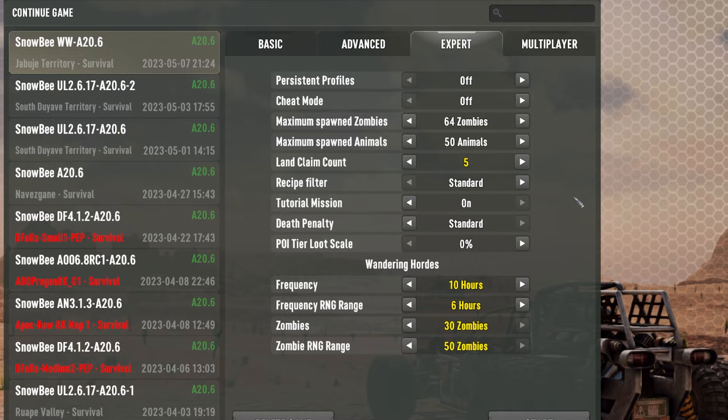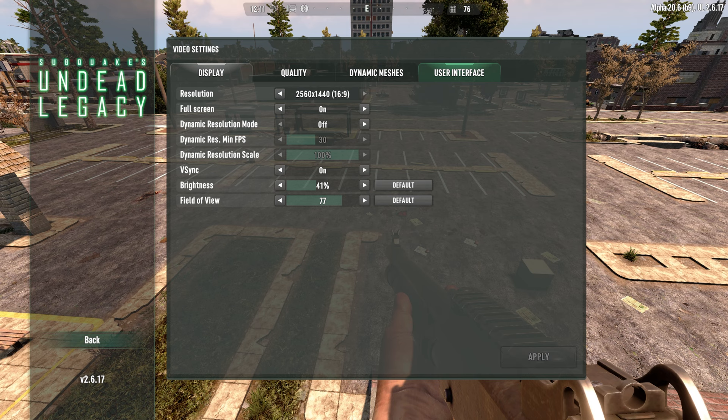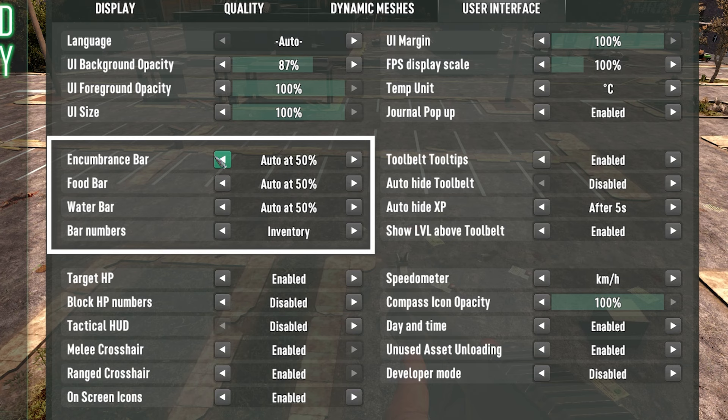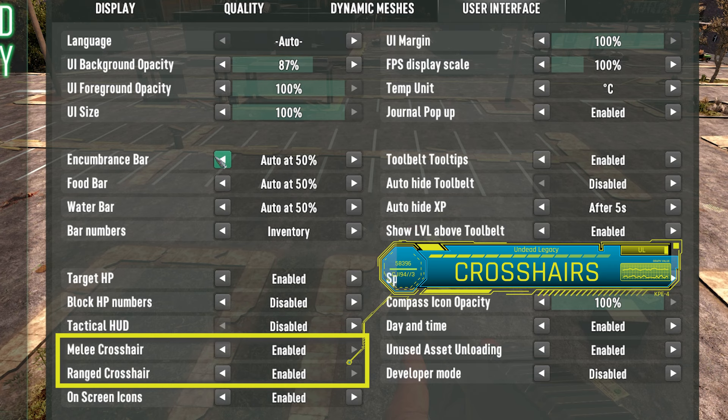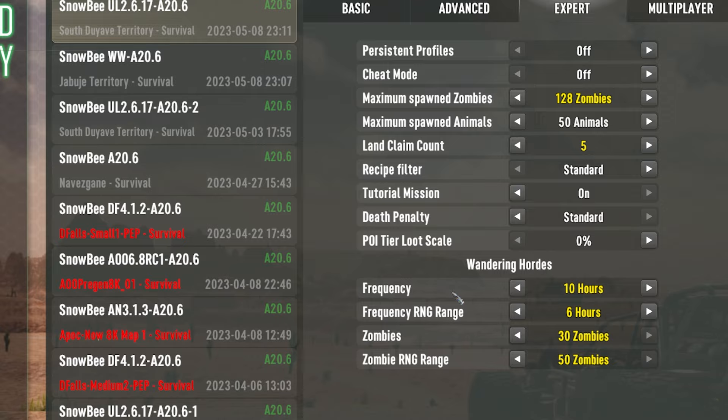The menu in Undead Legacy is very comprehensive. I don't think there's any other overhaul mod out there that allows you to adjust as many features from the menu. Besides options like wandering horde numbers, frequency and similar tweaks, the user interface can be customized a lot. For example, you can even have your health, food, drink or encumbrance bars only show up at certain levels — once you reach 25% it will only appear at that particular point. You must be in-game for these options to appear under the video and interface menu.